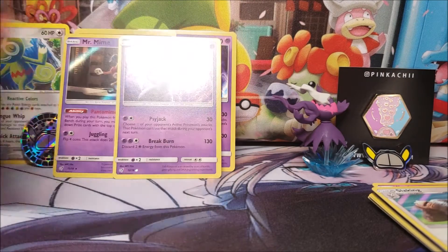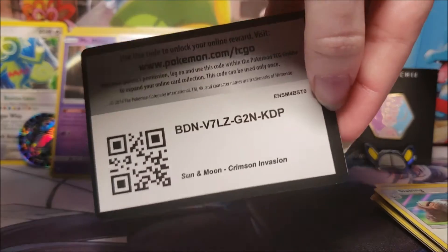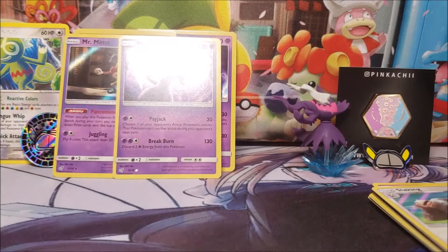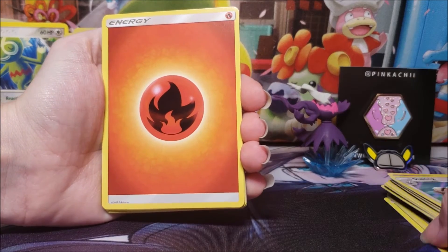Mr. Mime is actually semi-playable. He puts the top card of your deck into the prizes, which you'd think wouldn't be good — but it's good in the fact that you can put Jirachi Prism into your prizes, and when you take Jirachi Prism as a prize you get an extra bonus. That's awesome.